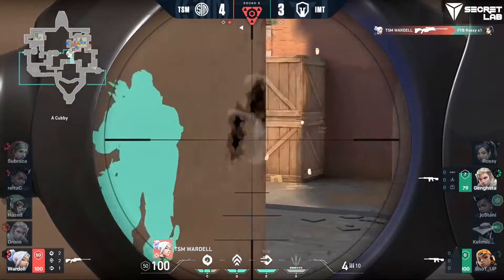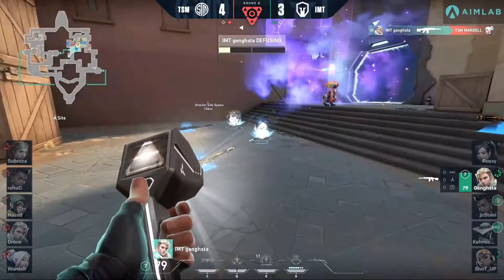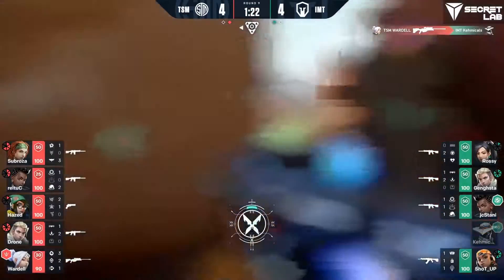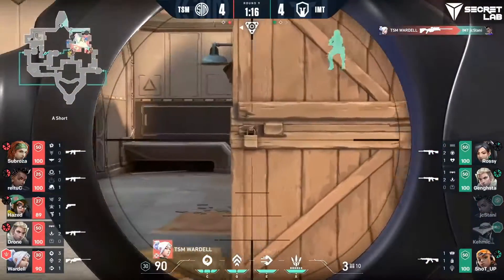Wardell — first shot right on the money. Has Tailwind and the ability to get away if he can hit the next shot. He accidentally tailwinds into the wall — he had the right idea and almost lined it up. Dripwire taken out by a Trailblazer. Nice shot from Wardell onto Chemicals, and there's a follow-up — JC Stani just caught reloading, standing in the open. Wasn't anticipating that play.